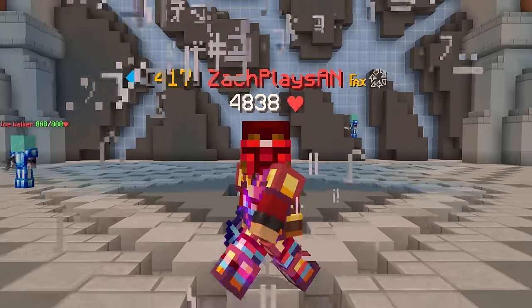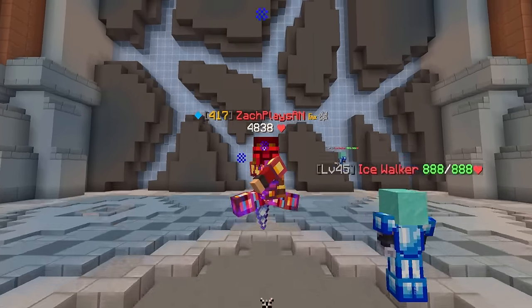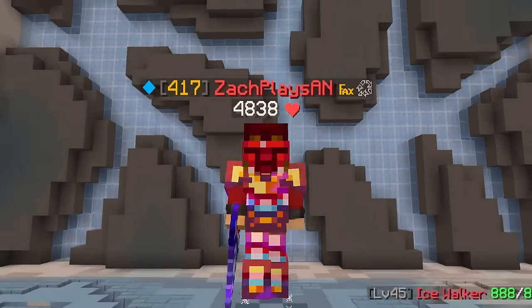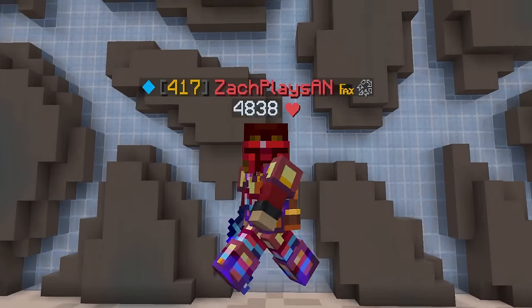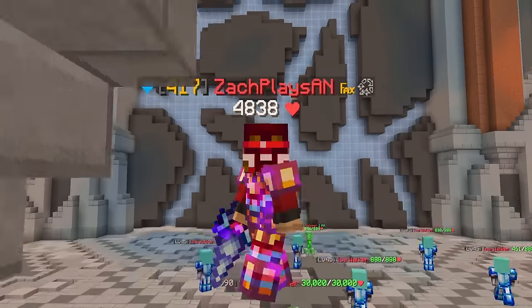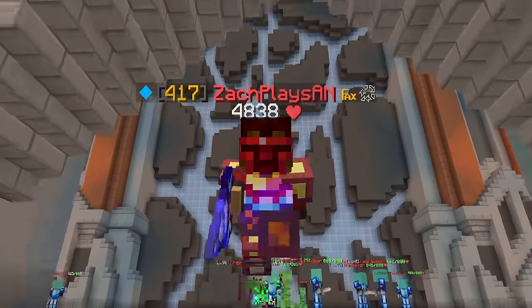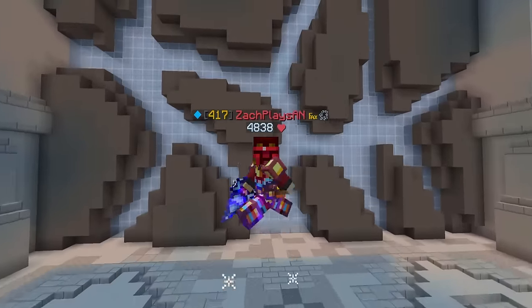Ladies and gentlemen, welcome back to another episode here on the Iron Man profile. Today we're on the alpha server to take a look at probably the biggest update we've seen in over a year. This update looks insane — the amount of new pets, fossils excavation, ice tunnels, new collections, new resources, Heart of the Mountain 10. This update basically has everything you can ask for in a mining update.